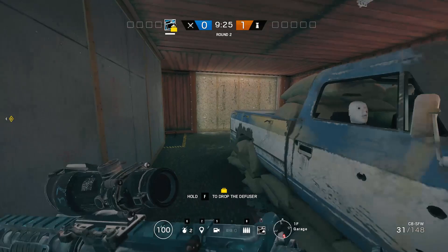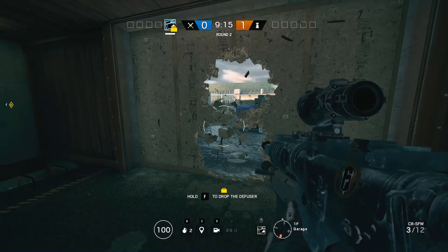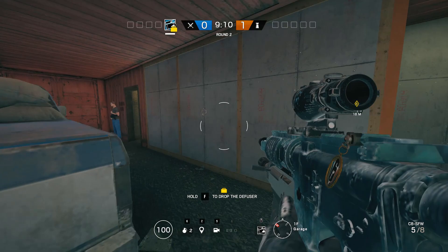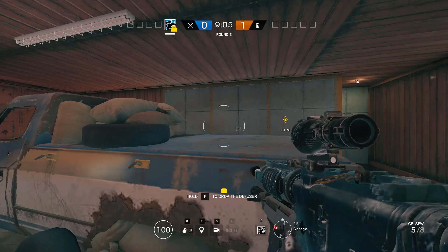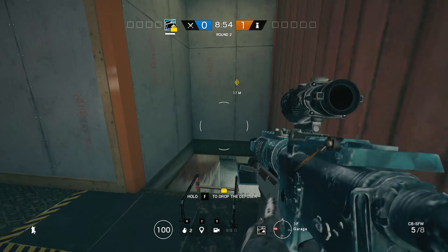Have your Thermite go around to the other side. Some teams will reinforce both walls — if they only reinforce one, thermite whichever is reinforced and Buck or Sledge or Ash the other one open. If they reinforce both, take this container by burning the ADS, blow up the wire, and thermite the wall. Also having this wall solid and not blown up is kind of nice because it stops people jumping out this window to flank you.